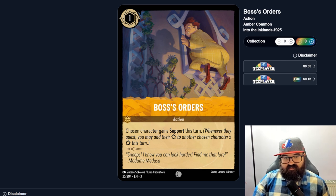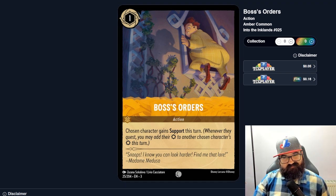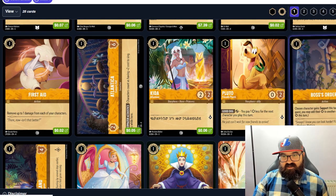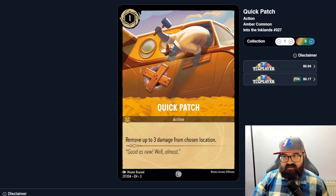Boss's Orders is an action that gives a chosen character Support this turn — pretty good, but there's an item for red or blue that does this every single turn, so having a specific action for it doesn't compare. Quick Patch removes three damage from a location — maybe if there are really good location decks where you want to protect a key win condition, you'd run it, but I'm not sure about this one. I've only seen one location card so it's hard to say.